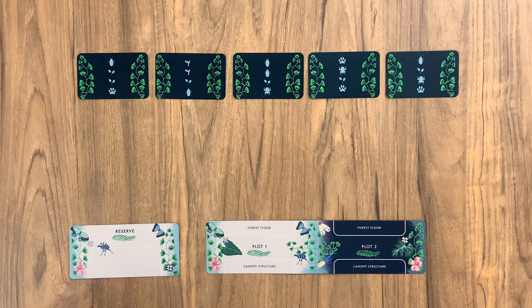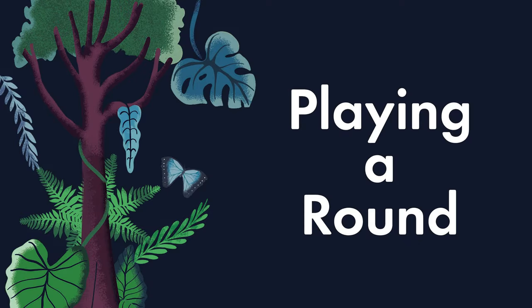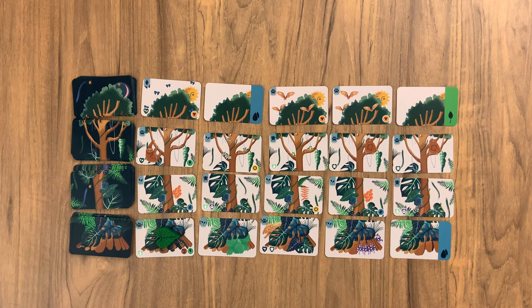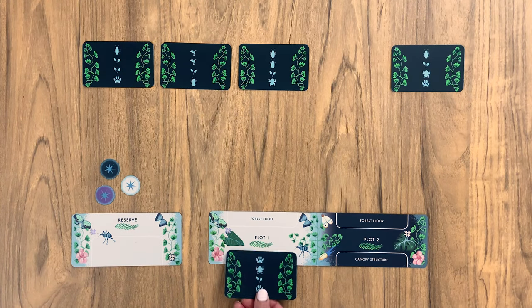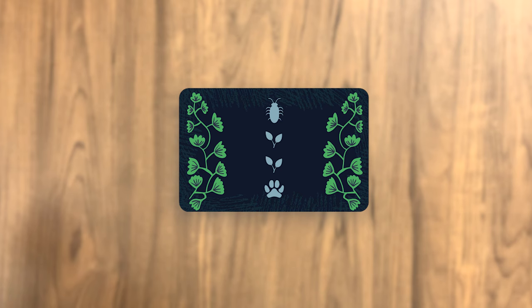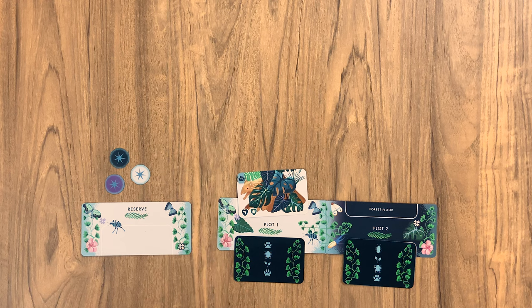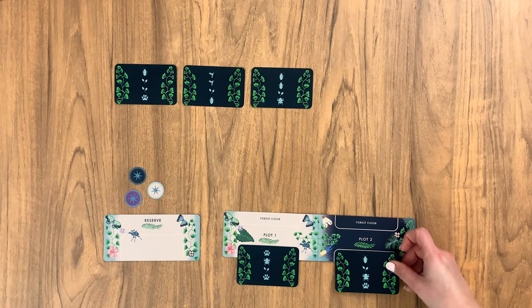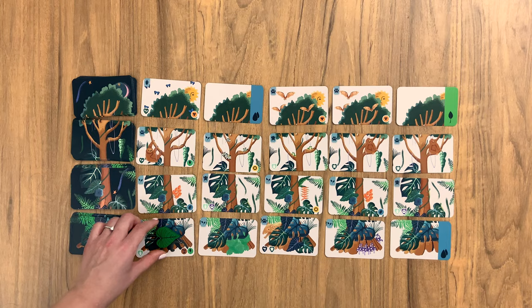Place your Plot Marker and Reserve Marker nearby with your three Sprite Tokens. Let's begin. Place your player piece on any face-up card in the left-most column of the grid. Next, place any one of the five canopy structure cards onto plot one. Canopy structure cards show what you need to collect to create an ecosystem and complete that card. All ecosystems must start from the forest floor on the Plot Marker and build up in order. You can also choose to add a second canopy structure at any time, even if your first canopy structure isn't completed.